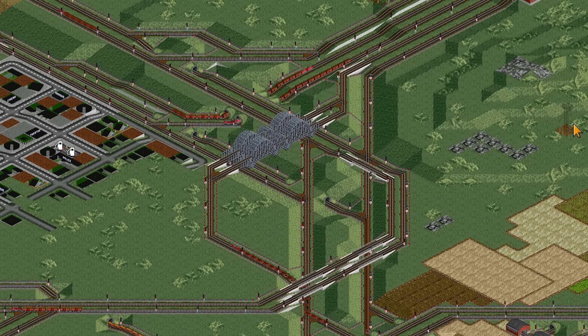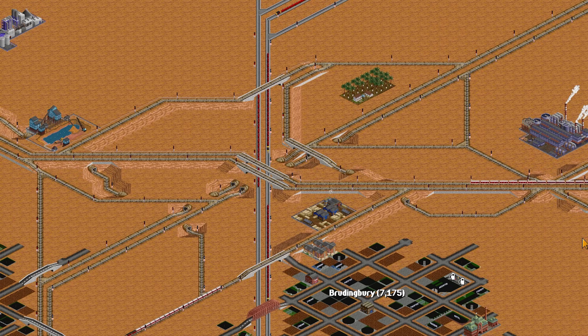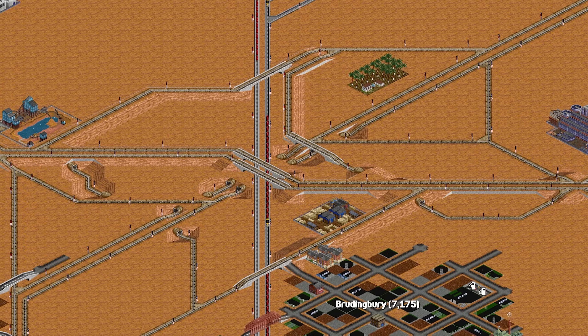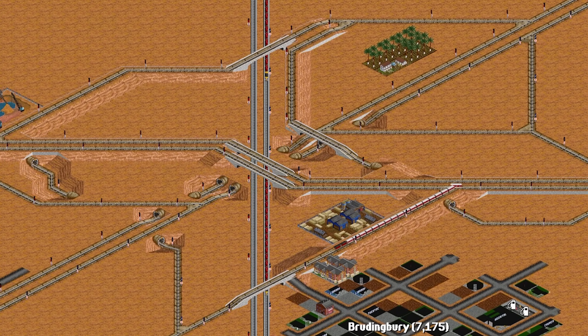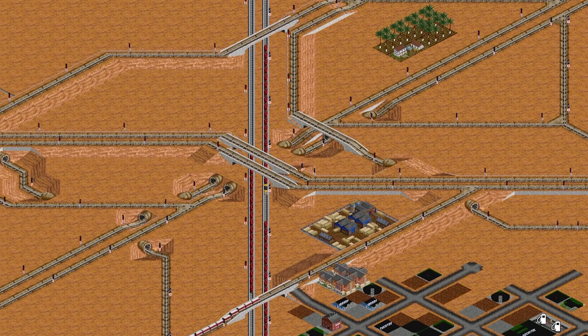This junction evolved and grew, changing a number of times to make sure trains flow around it efficiently. When it comes to junction designs, the human ones tend to be much neater, much better flowing, and of course they usually work.